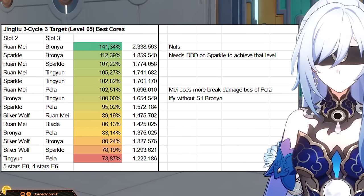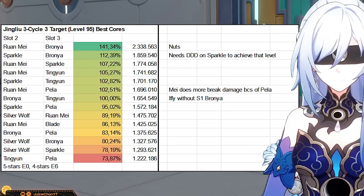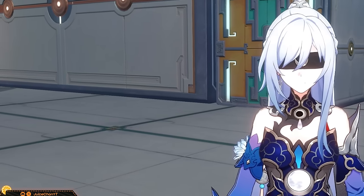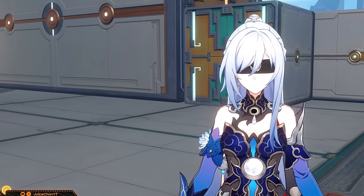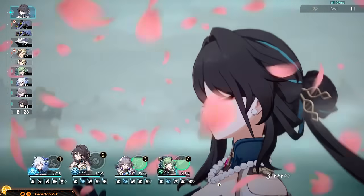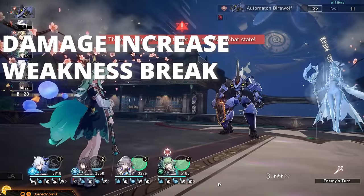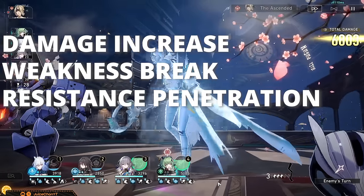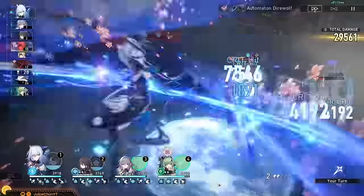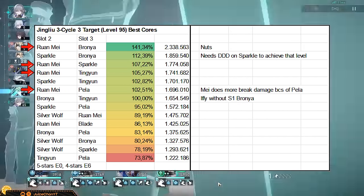Note that 4-stars should be looked at as a goal to reach, so not having them at E6 or S5 doesn't exclude you from playing a core. Now starting with Ruan Mei: she has a great package — damage increase, weakness break efficiency, resistance penetration, delays, and speed increase. If you've got her, you've got a golden ticket. She enables some of Jing Liu's best teams, and her introduction clearly shifted the rankings of best supports for Jing Liu. Some combos look lower not because they got worse, but because better options are now available.